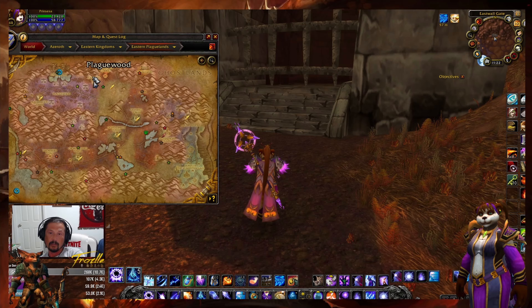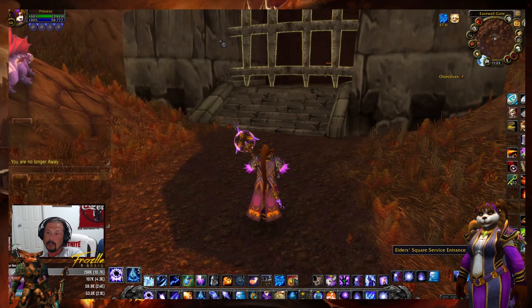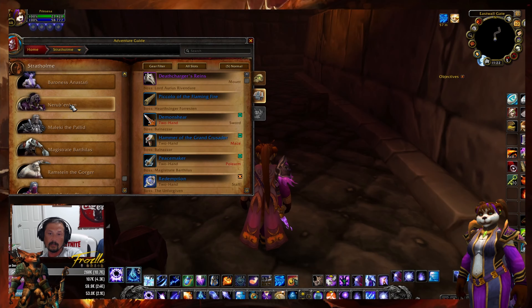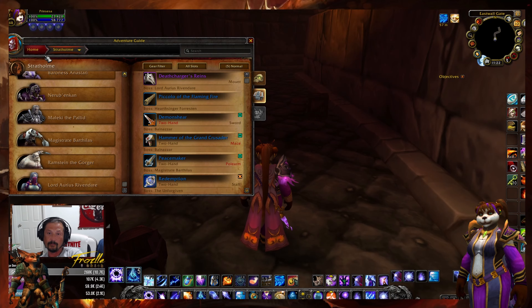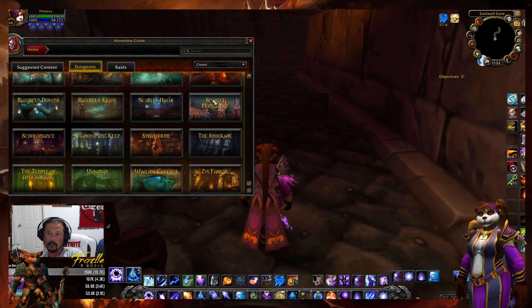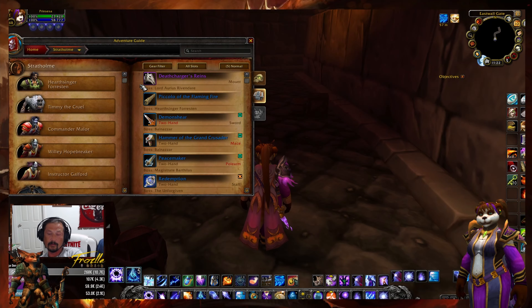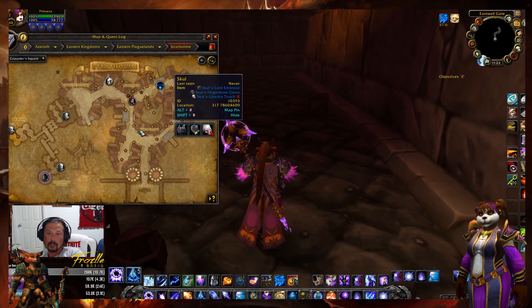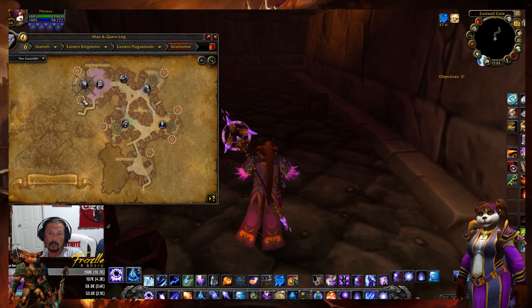To get over here we are in Eastern Plaguelands, so you'll want to take the portal from Orgrimmar or Stormwind over to Undercity, then fly over to Eastern Plaguelands. We are going to the East Wall Gate — we're not going to the main entrance — and this will bring up the last six bosses.